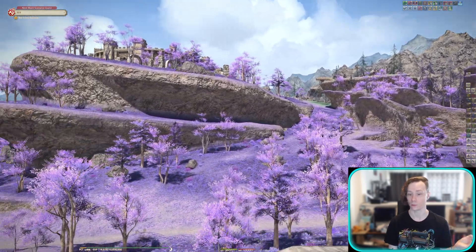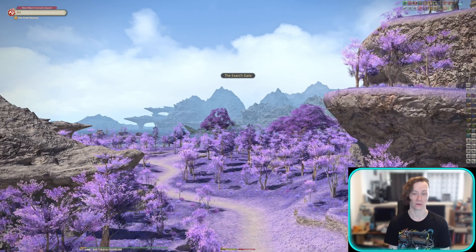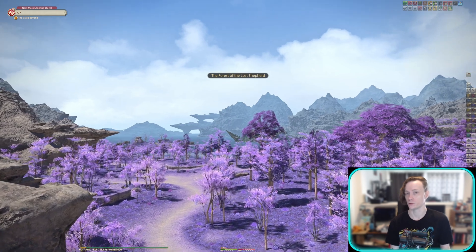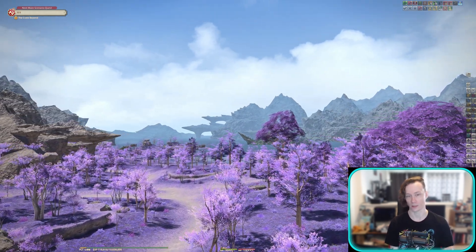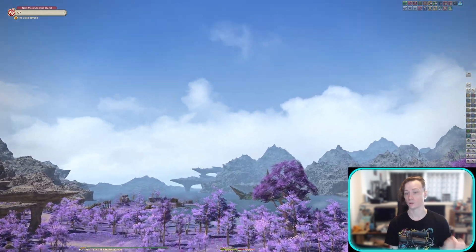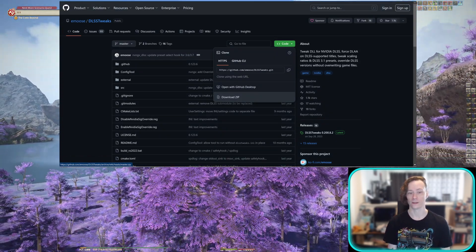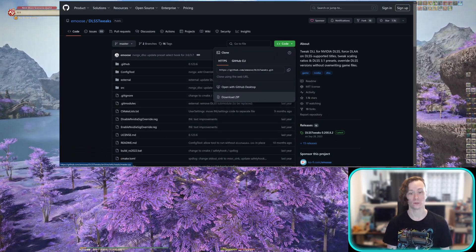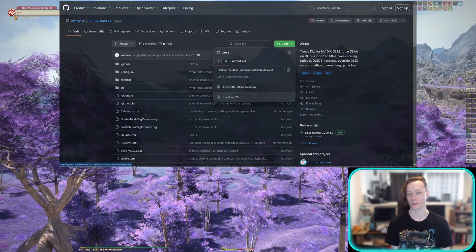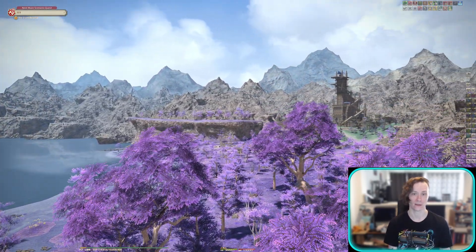Before anyone asks, this will not get you banned — it's perfectly safe to do. For some users that's all you need to do. However, if you'd like more control over your DLSS and wonder why there are no quality option presets in the game like quality, balanced, or performance — head over to the DLSS Tweaks page on GitHub and download the zip file there. This gives you the option to use different quality presets, and you can disable the upscaling portion of DLSS and use DLAA instead, which is the best anti-aliasing option available.